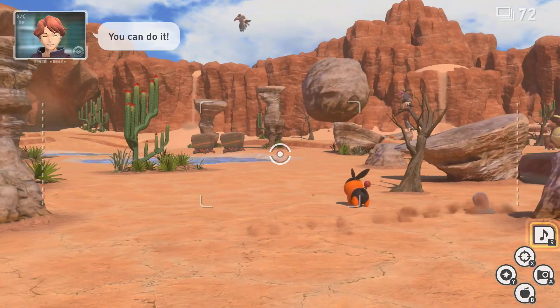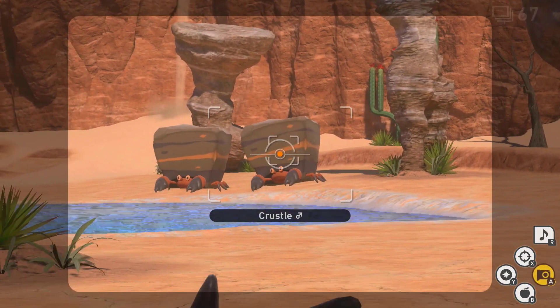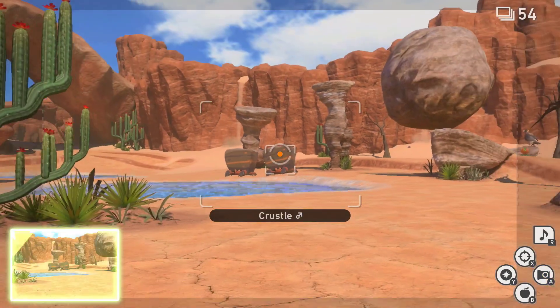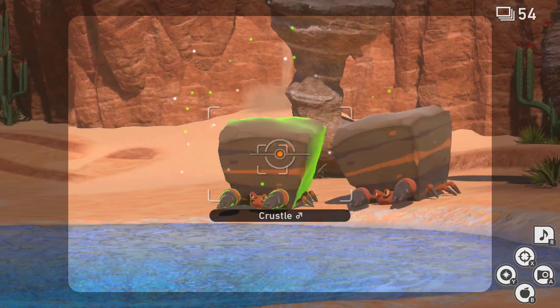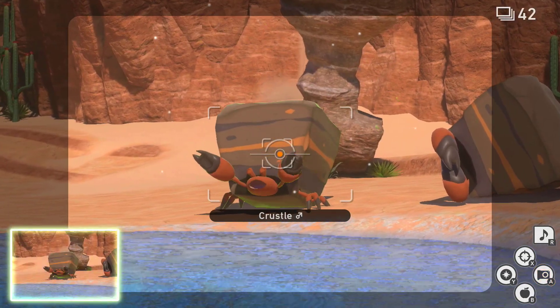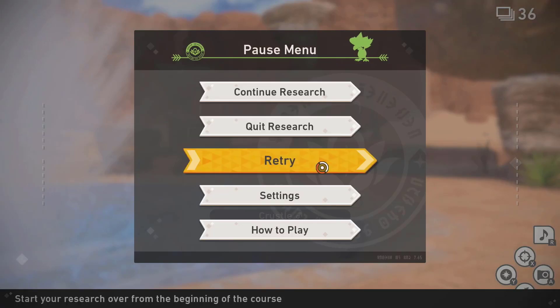Crustle is actually really easy to get a three and four star. As you'll see, they're fighting here — that will be your three star photograph of them fighting. If you want a four star, just hit one with an Illumina Orb — it can be either of them — and next time they fight, the one you gave the Illumina Orb to will win the battle and celebrate. And that's literally it.